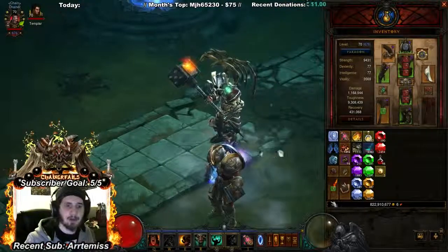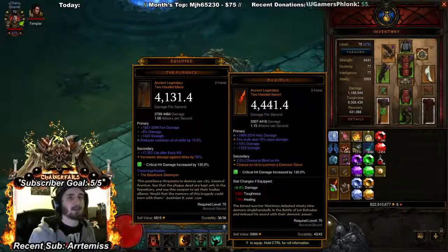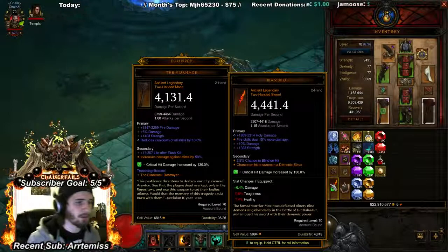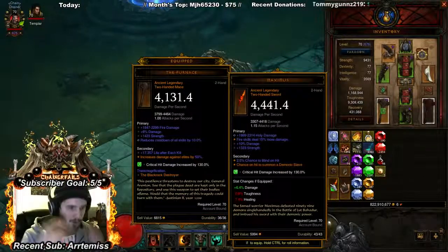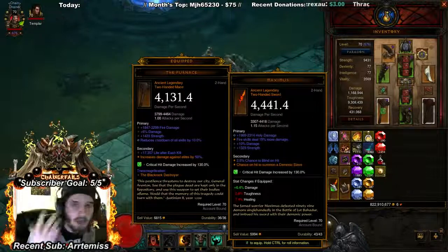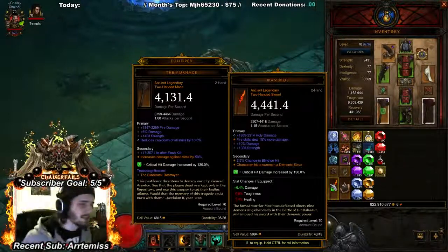Let's talk about the best stats. On weapons the three really good stats are average damage, percent damage, and strength. Percent damage is going to be better than elite damage because it adds straight to your weapon damage — your base number — making each point of elite damage worth more. It also adds damage to white mobs, so overall it's better. Prioritize percent damage before elite damage.